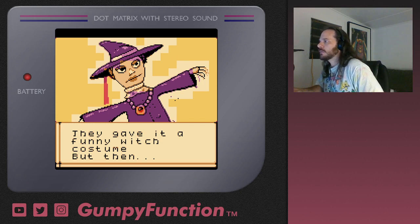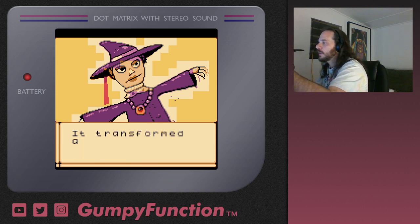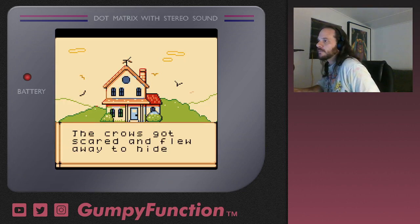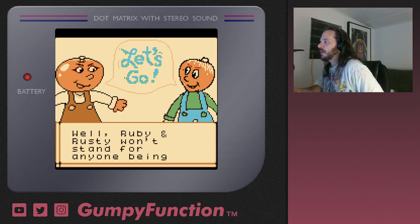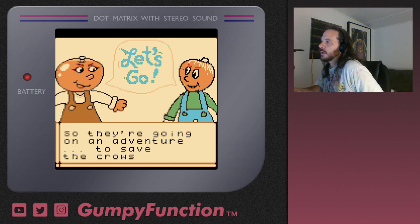It's a nice drawing. The color palette needs a bit of work — it's got those eight-by-eight pixel squares making it look a bit crunchy, but that's an easy fix. 'It transformed and started terrorizing the crows.' In keeping with the theme of scarecrows, they scare crows — the crows got scared and flew away to hide. 'Well, Ruby and Rusty won't stand for anyone being mean to their friends, so they're going on an adventure to save the crows.'